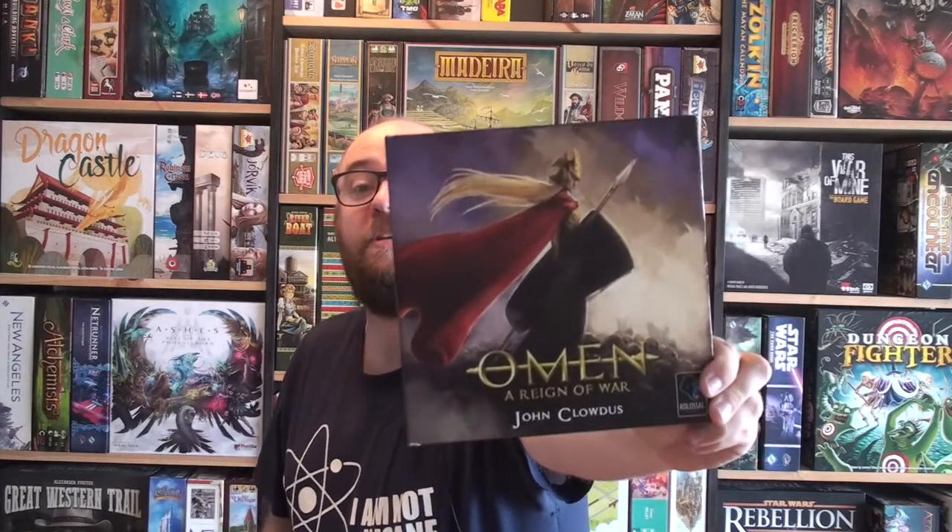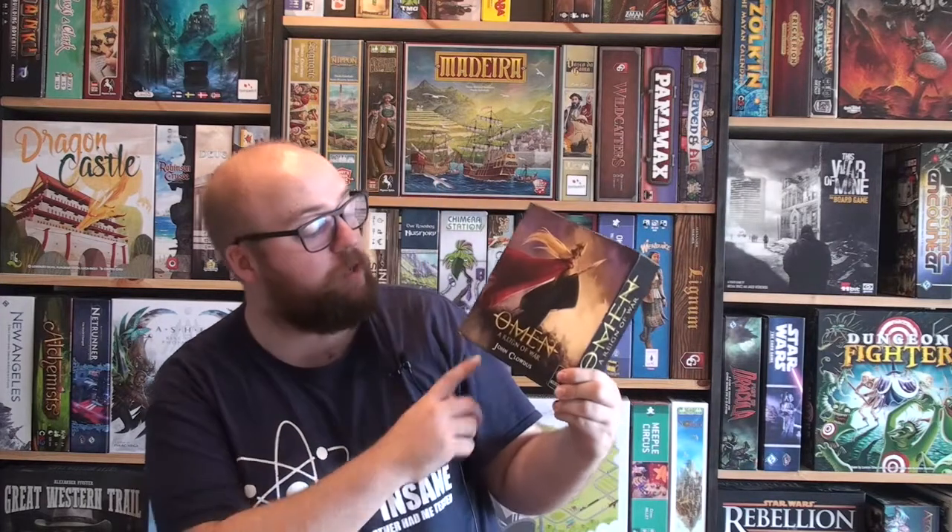Hello everyone, this is Johannes and you are watching Board Gaming Ramblings. Today we are taking a look at a game that is on Kickstarter right now. It is a game that was first released back in 2011 and now it's coming back to Kickstarter with Colorful Games. The game is, of course, Omen: A Reign of War — a small little box from designer John Claudus, which is a two-player only card game.